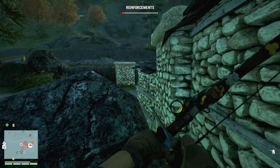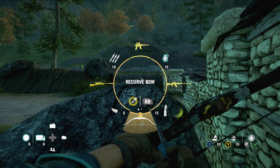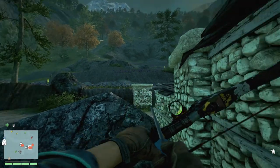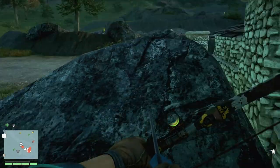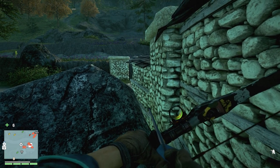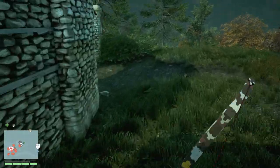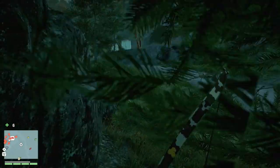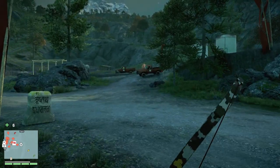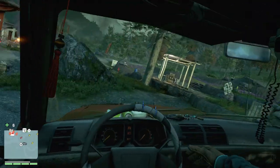Even if they throw grenades, nine times out of ten they won't go over this wall. Also, don't worry about using healing items, grenades, Molotovs, or incendiary arrows — they all get restocked when you restart the Outpost Master, so none of your ammunition or healing items is actually consumed. You don't need to spend money on ammo while doing this. Let those enemies come, and since they casually leave the vehicle undefended, go ahead and take their truck.